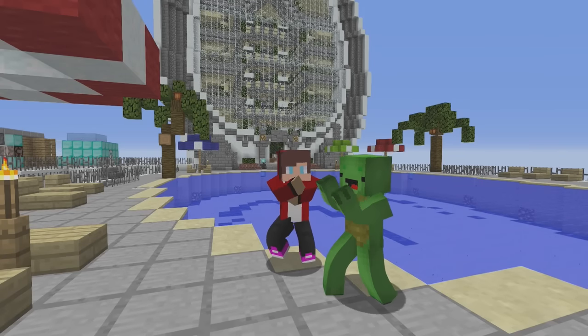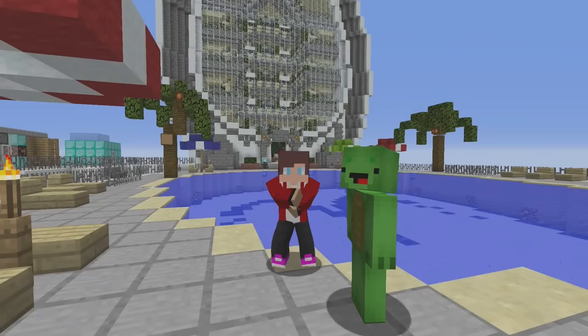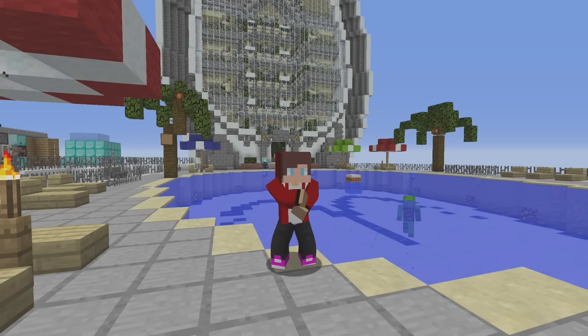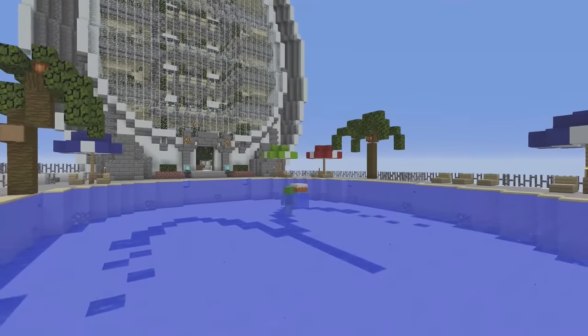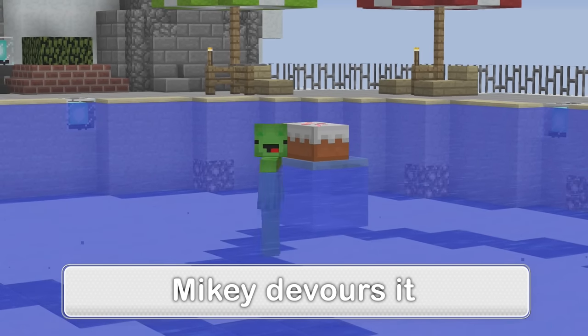Today we've come to another fantastic world. I guess this is some kind of luxury resort. What an amazing pool! Check it out — in the very center of the pool, there's cake. I'm going to help myself to it. Om nom nom nom nom nom. Delicious.